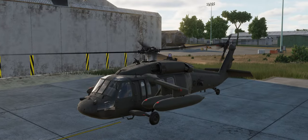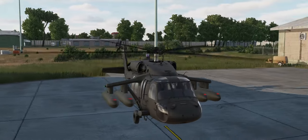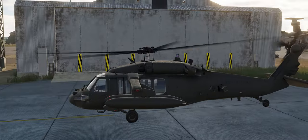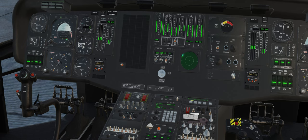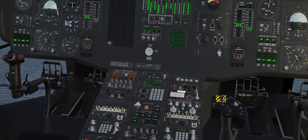Our next module is the UH-60 Blackhawk. This module is extremely detailed and has made a huge impact in DCS. Make sure you check this module out. As you can see, a lot of love and effort was poured into this module. The cockpit, everything is detailed — rivals of full fidelity paid DCS modules. I can't recommend this module enough, especially if you're into helicopters.